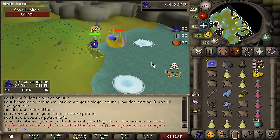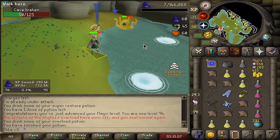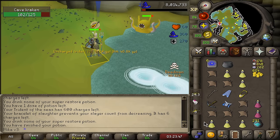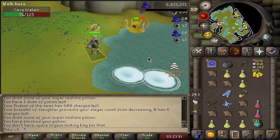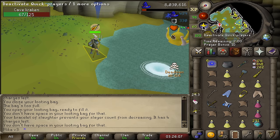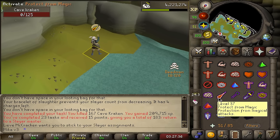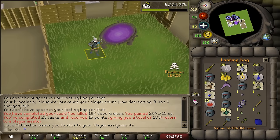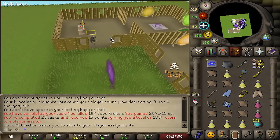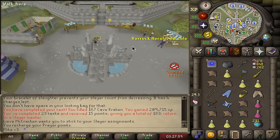There it is — 94 Magic! I can now finally start long-ranging just about everything because I can cast barrage and I don't need to overload for it. I'm still going to overload simply because it's going to cause me to deal more damage and just make kills faster. With eight kills to go, we get another trident — that is so good! No way I just pulled another Kraken tentacle. Two restores left — what a trip!